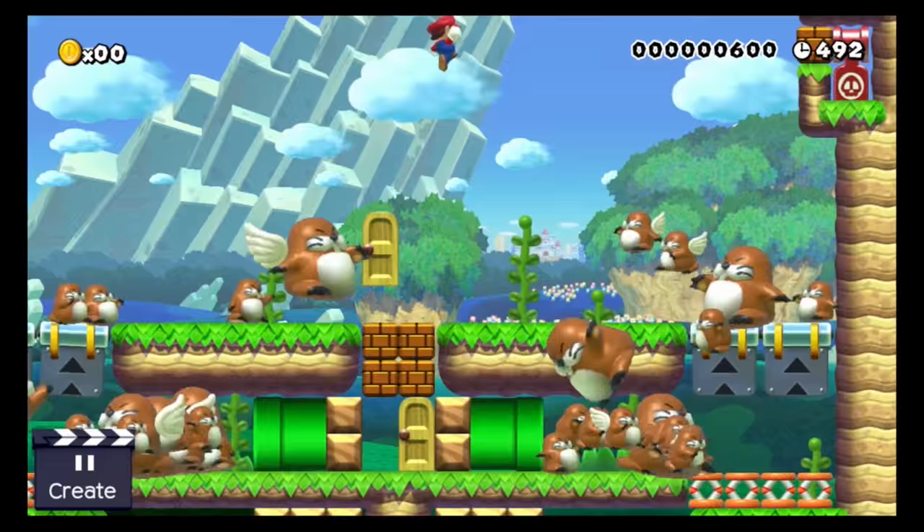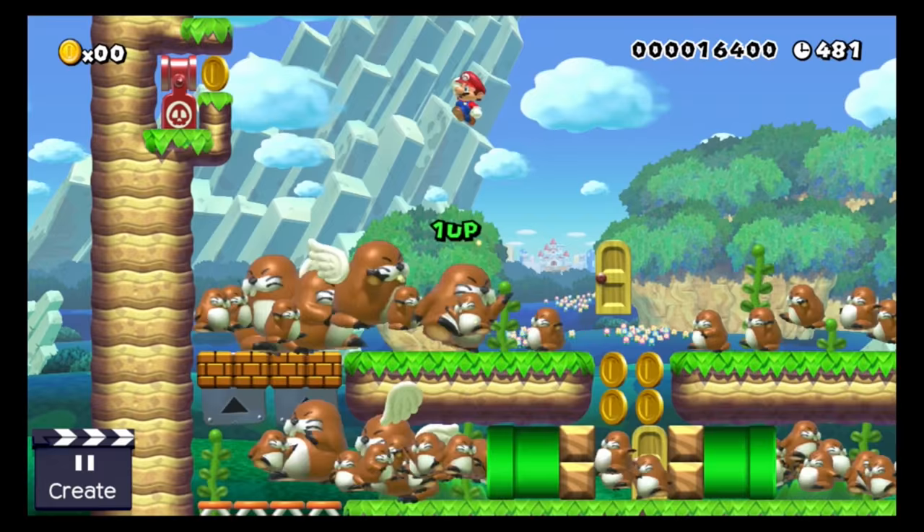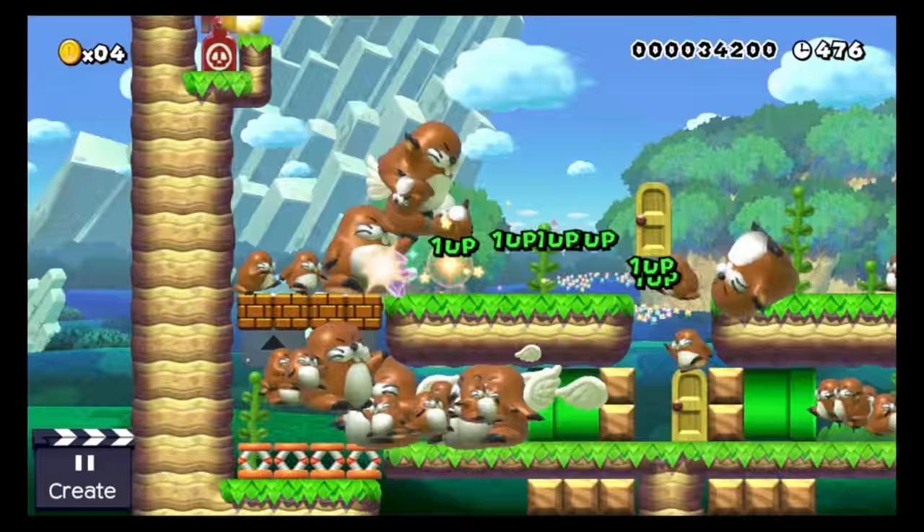The first P-trigger expires and the second one gets triggered by a Wiggler, which will sadly kill him during the process. And finally the second one expires as well, and stars are shot into the arena — Mario collects one, and hooray, Mario goes for a mole massacre!